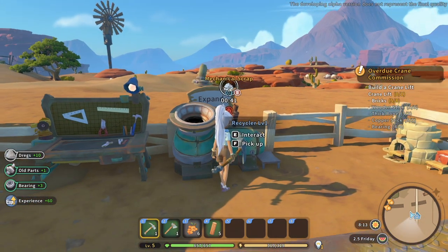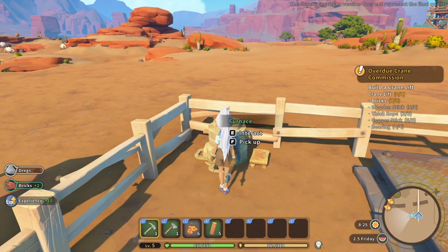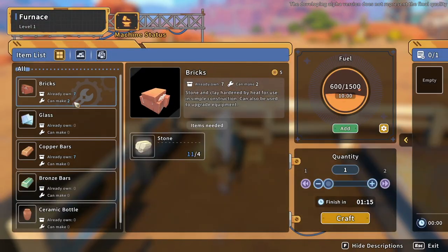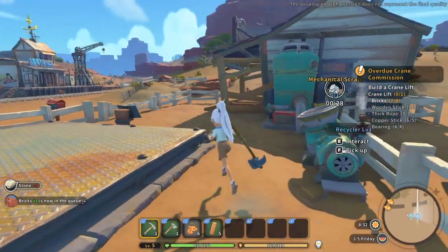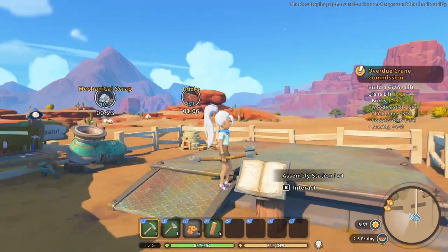We've got three bearings, old parts, and drags, so we should be good on bricks now too. We've got two bricks - oh no, we need one more. We're going to make one, that should take a minute and 15 seconds, and then we should have everything we need to make the crane lift.